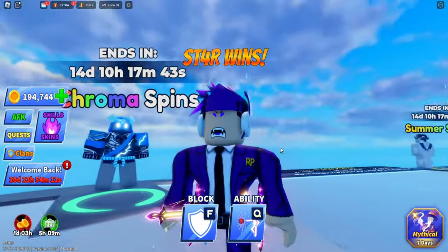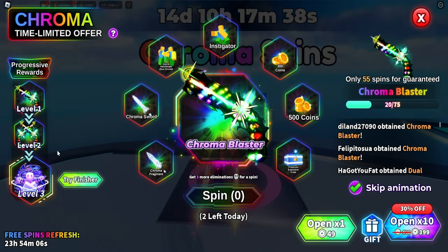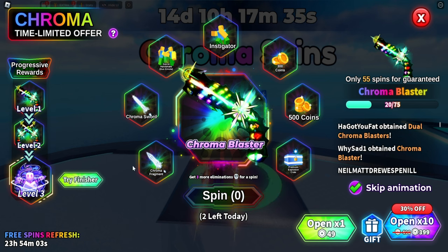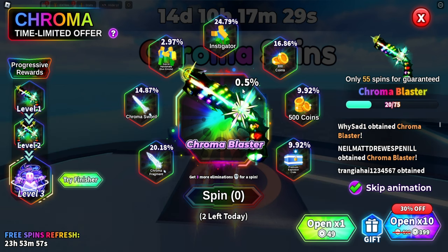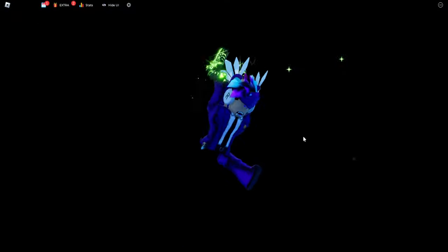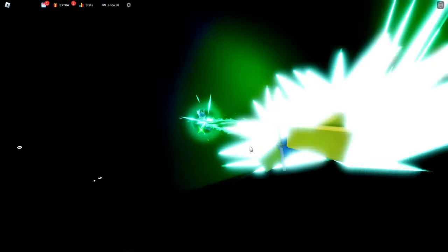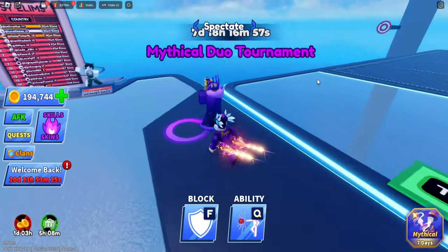Now we have the Chroma Spin — this is personally my favorite part of the update. Look at this Chroma Blaster. You can get the Chroma Blaster, Chroma Fragments, and Chroma Source, and you can upgrade it to a dual-wielding version. Of course this is really hard to get — 0.5% chance. You can also get the finisher, which looks super cool. I actually love this finisher.